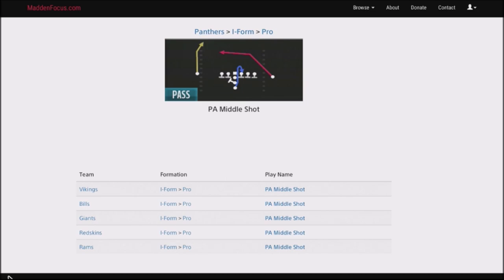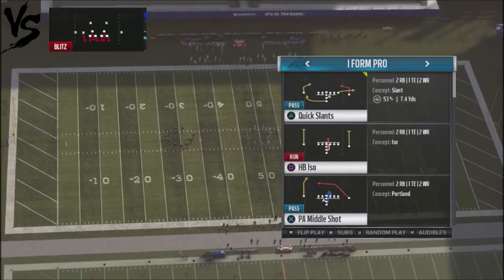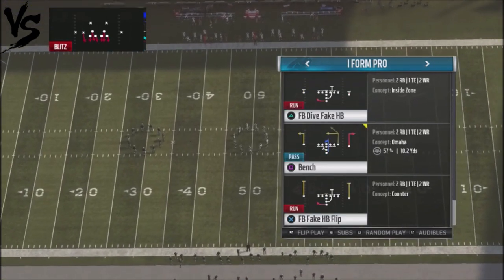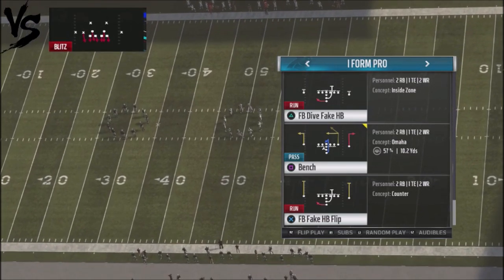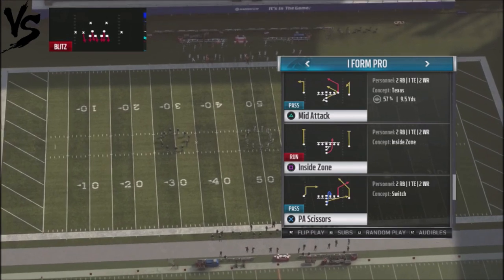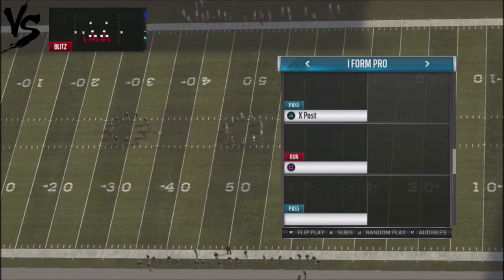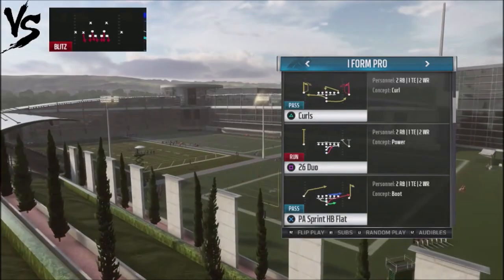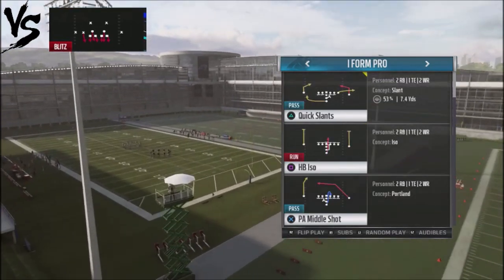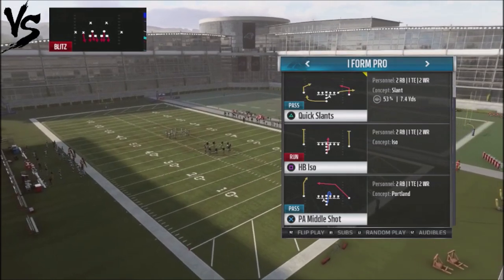Let's jump into this. Out of the Carolina Panthers, you've got the fullback dive fake halfback flip, and the fullback fake halfback flip — that's very hard to stop. You've also got inside zone, the 94 will, the halfback counter week, power 0, and 26 duo. There are a lot of great plays you can access, and if you're running a custom playbook with regs, you can add more plays out of the I-form Pro.